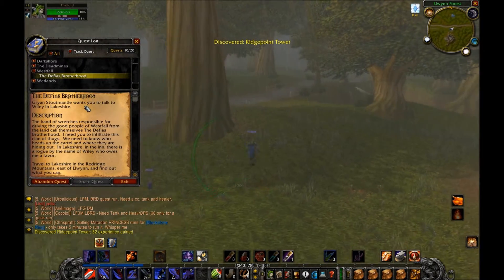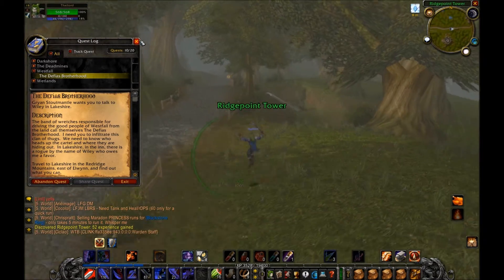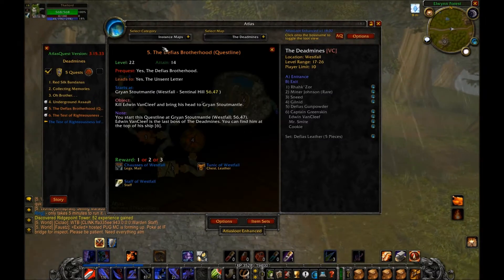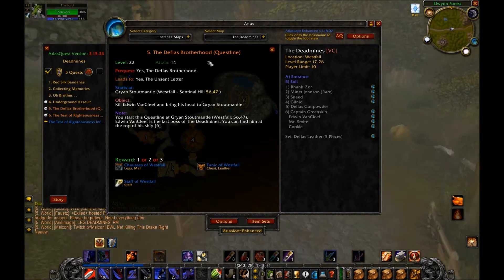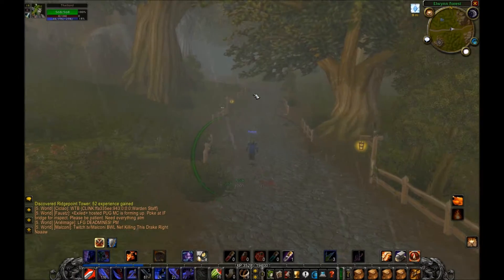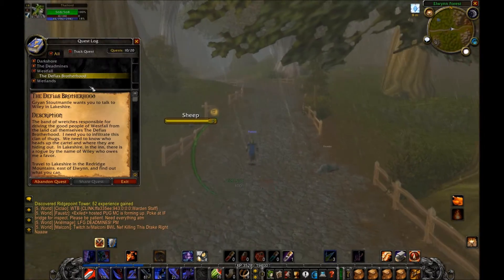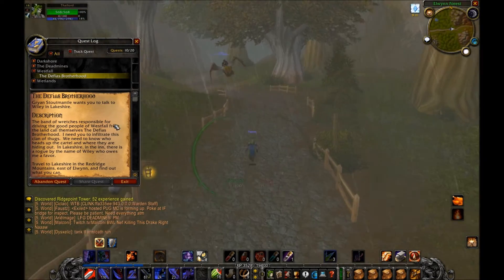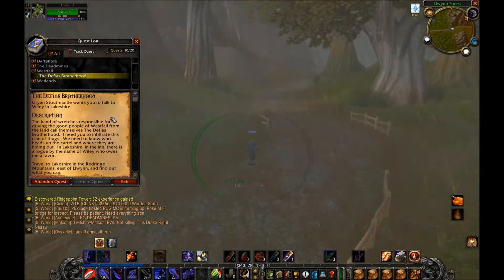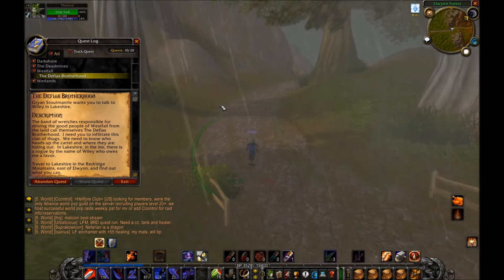We got this quest from Gryan Stoutmantle last episode — this is part two as I was mentioning. I think there are six parts. Actually, I think this might be part one that we pick up and then go over to talk to Wiley in Lakeshire. And there is actually a flight master in Redridge Mountains in Lakeshire.